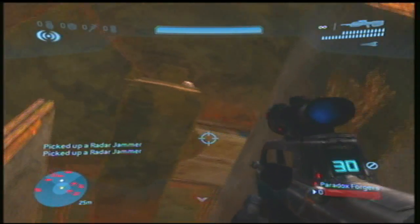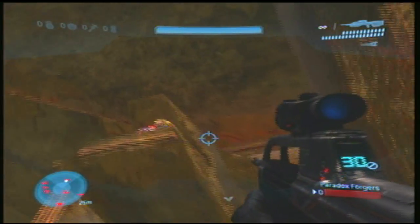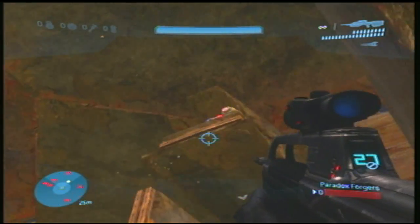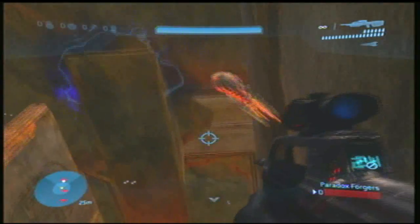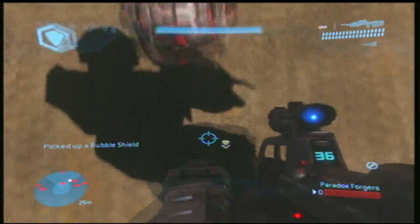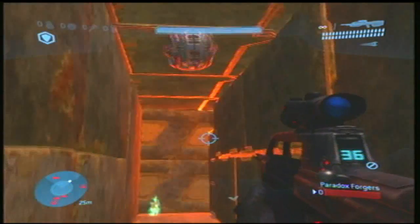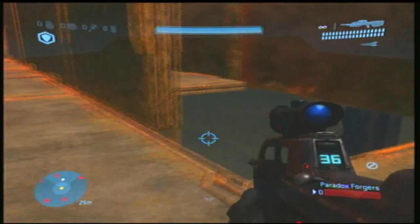What you're gonna try to do is throw a radar jammer up onto the bottom of the little fin there, and you're gonna shoot it and get the bubble shield — that's what it's called. Then you're gonna have to swap a couple of radar jammers back into the room so that you can use them.